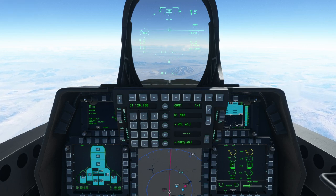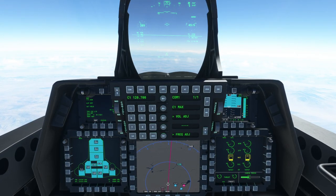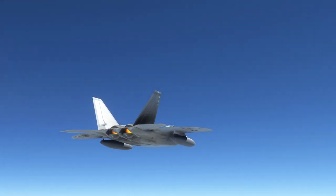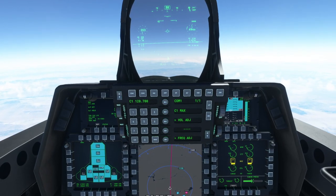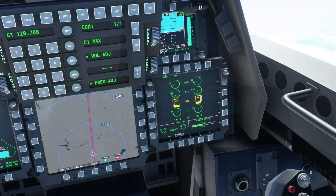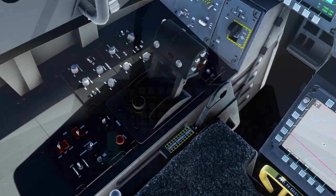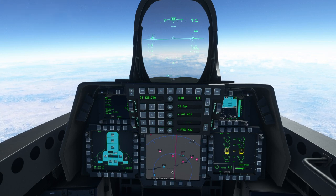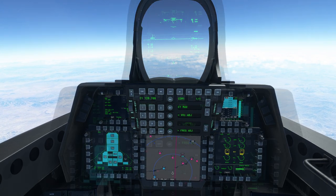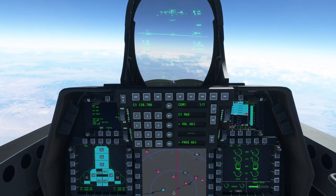Past Mach 1.3 we should be able to climb and gain Mach number. I'm going to use some afterburner here, just a little bit. I'll level out at 50,000 feet and try to gain some more speed. I don't know about the cabin pressure — I'm a little bit suspicious of what it's trying to tell me. Mach 1.6. I really don't want to use any more afterburner; it doesn't seem to be able to hold Mach 1.6 though.